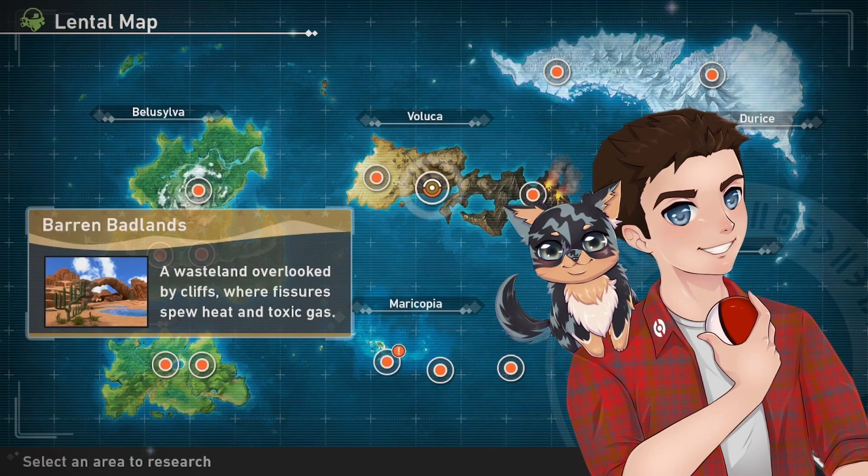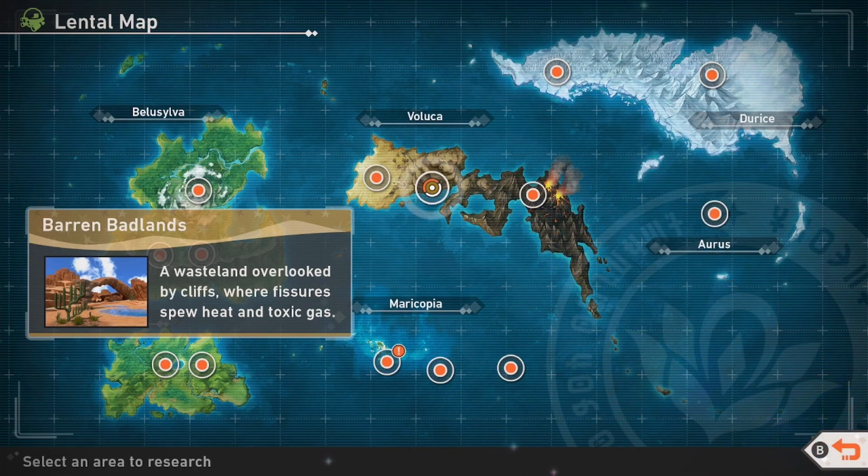Hello and welcome back to yet another video. My name is Foss and today we're going to look at how to complete the Gassy Swamp Battle Lentoc request here in the new Pokémon Snap DLC. To unlock this request, you'll have to reach Research Level 2 in the Badlands during the nighttime.